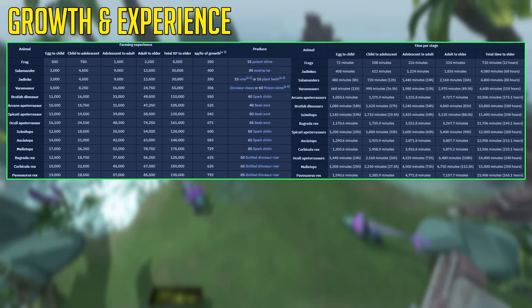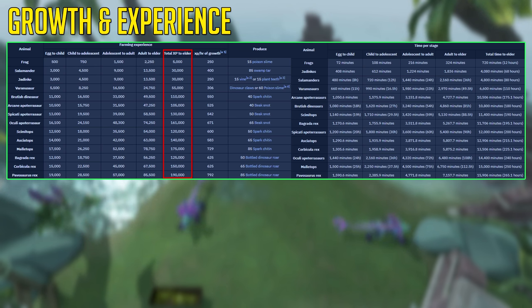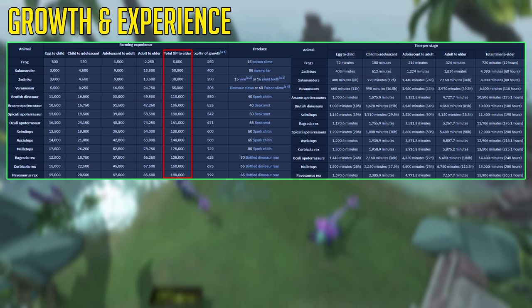Every single animal or dinosaur at the ranch has four different growth stages: egg to child, child to adolescent, adolescent to adult, and adult to elder. The total experience from egg to elder is shown in this overview, ranging from 5 to 190,000 farming experience per hour for the Pavosaurus Rex. These experience values only count if the animal is at 100% happiness when harvesting the produce and experience. The happiness of the animal depends on whether you've been feeding it — if it's fully fed it will be at 100% happiness.